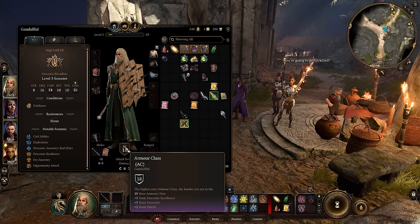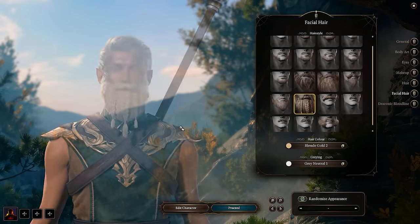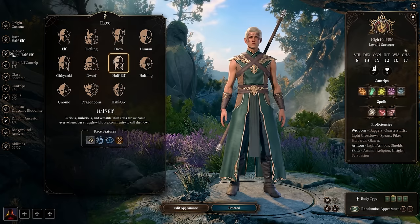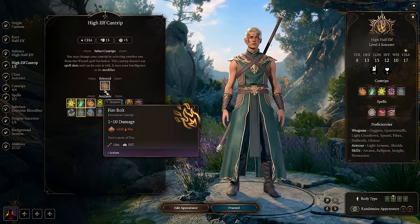You can easily get 18 AC, even up to 20, from literally just the starting levels. And yes, half-elves also get beards. The choice of subrace here is going to be the high half-elf, since this gives us access to a bunch of interesting early cantrips — we can pick between utility or damage options.